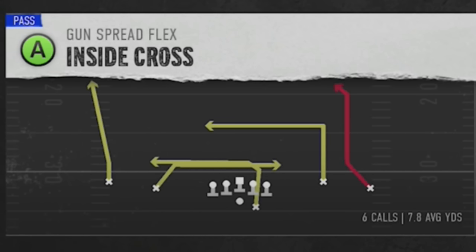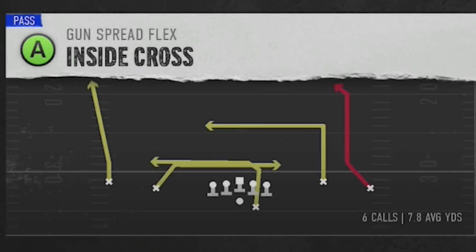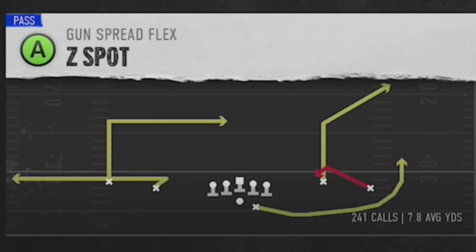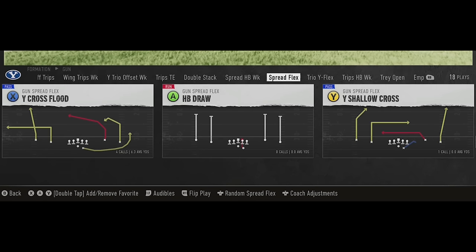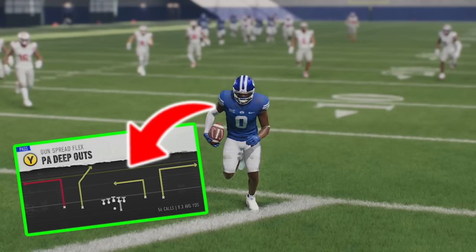The next thing you want is an inside pass play — typically something like a double drags concept is very good, which I have represented by the Inside Cross. You also want an outside pass play, which I have in the Z spot. Both of these pass plays will beat both man and zone. The double drags beat man and zone coverage, and the outside pass play has a man side with a zig and in-route, and a zone side with a corner route. For your fifth play, I find it helpful to choose something that's a one-play touchdown threatening deep, like the PA Deep Outs.